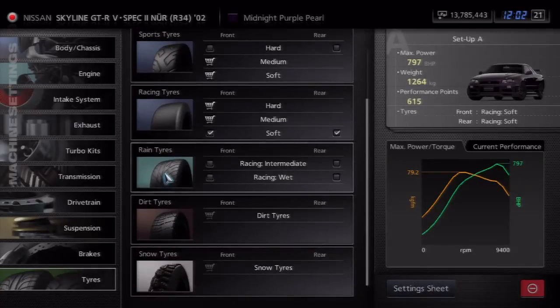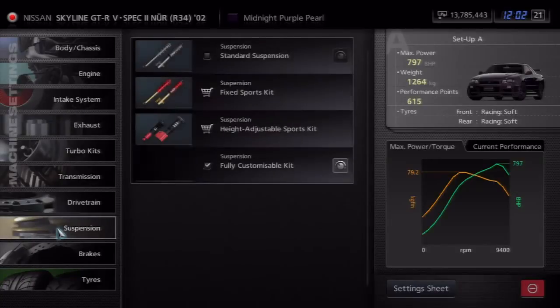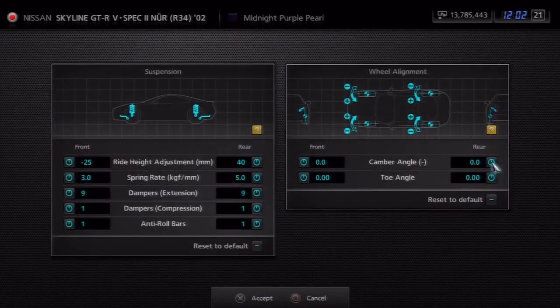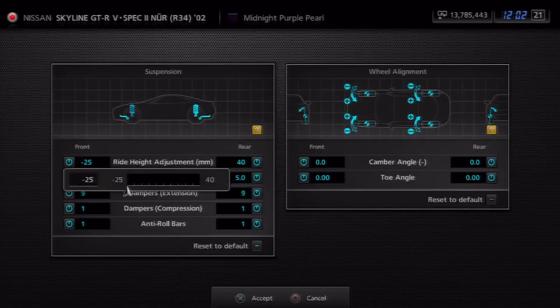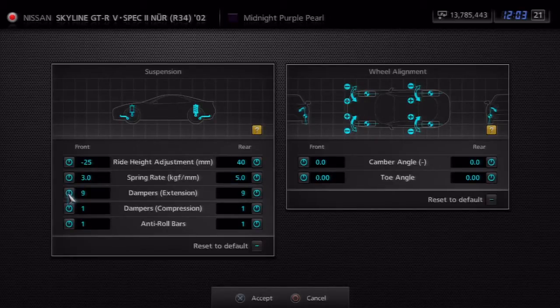For the tires, you need to have racing soft tires — that's the important thing. Brakes are unimportant. For suspension, everything should be on 0. Then you need the ride height at the back to be on 40 and the front to be on 25. You need the suspension to be as loose as possible to prevent any restriction on the wheels. When you take off the line, the weight of the car goes down on the wheels, giving more force and grip — that's why you need loose suspension.